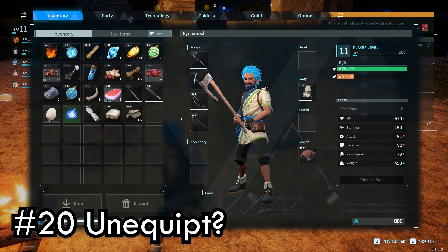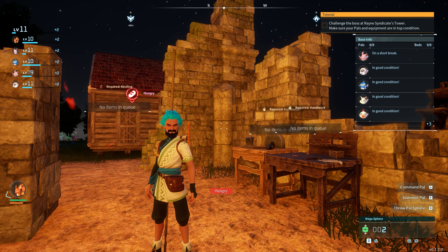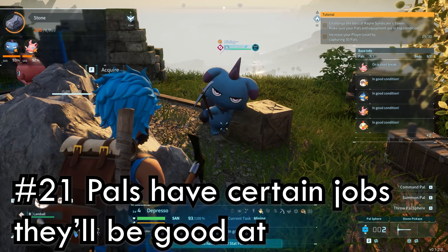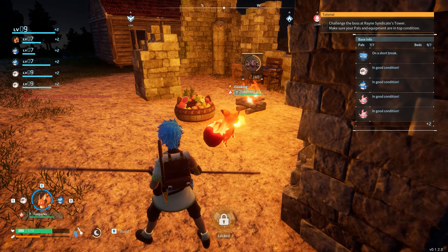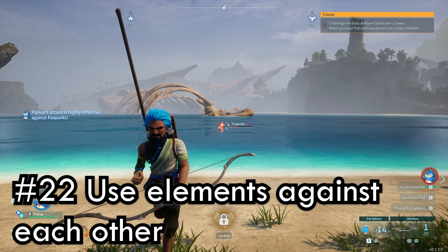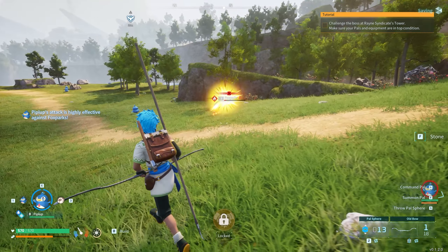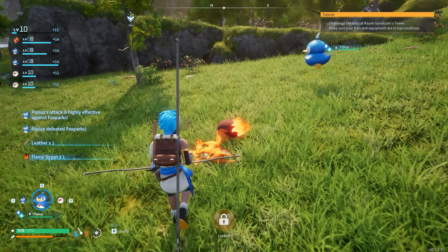Is it annoying to have your weapon constantly out? Free up one of your weapon slots so when you cycle through you'll have a slot where your hands are empty. Try to get PALs with certain abilities to help out around base — Mining PALs and Kindling PALs were the most useful early on. Kindling PALs can cook for you as well as smelt iron in the forge, which is super useful. Some PALs have elements associated with them which make them more effective against certain other PALs — for example, fire PALs are weak against ice PALs. Even if you don't know what a PAL is weak against, cycle through different PALs during a fight and you might just find out.